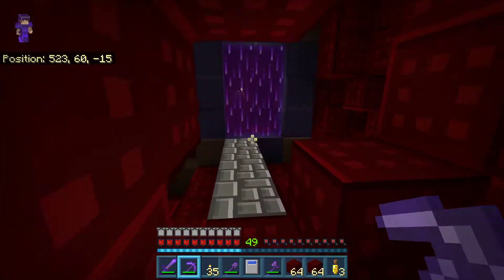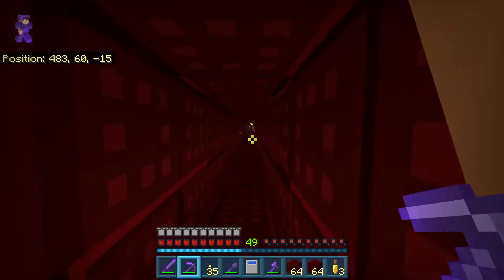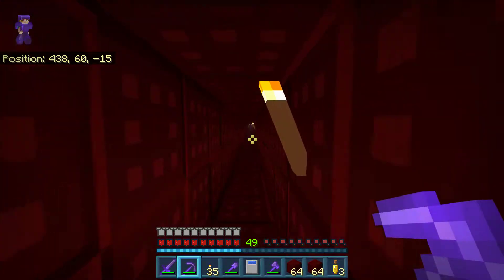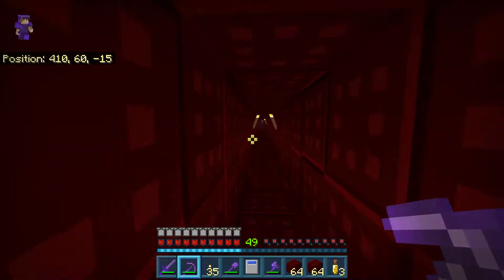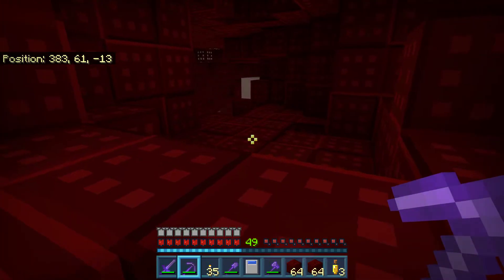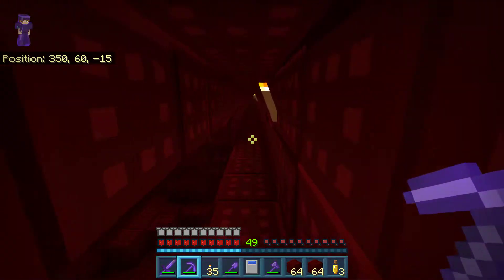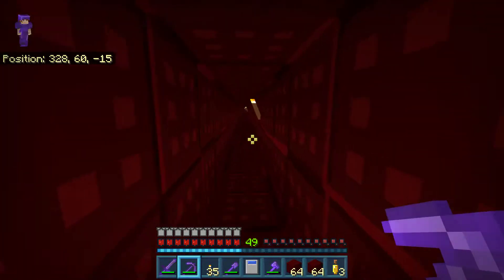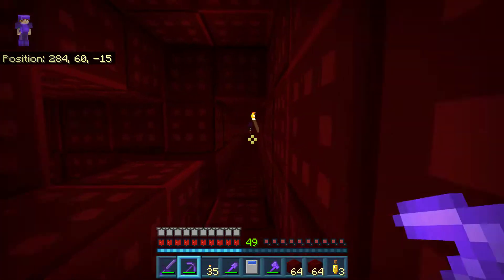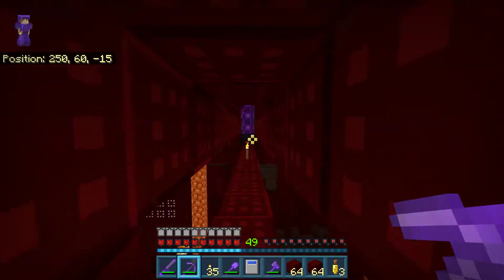It's not this nether portal — that takes me out to the bit next to the hill which is surrounded by water, so not that bit. Keep going. God this takes a while. Further along this over here, I think it's further along actually. There's another fortress somewhere over that side. It's definitely on this pathway, I can't seem to remember where it is. Not this nether fortress either.